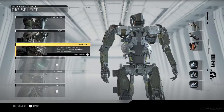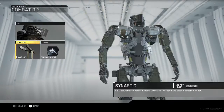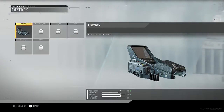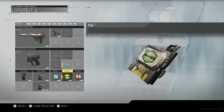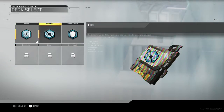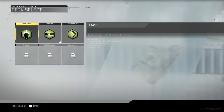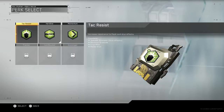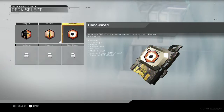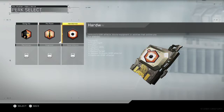Let's choose the R3K. We're just going to choose basic stuff. We're going to choose Blind Eye. We're going to choose Hardwired.